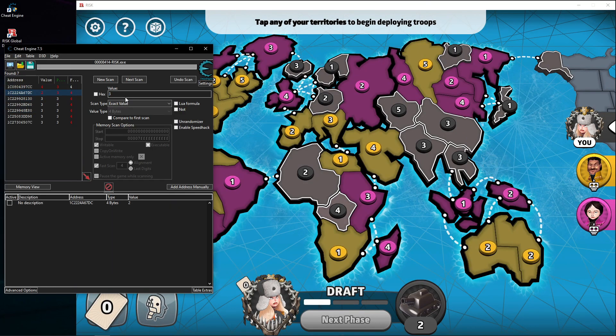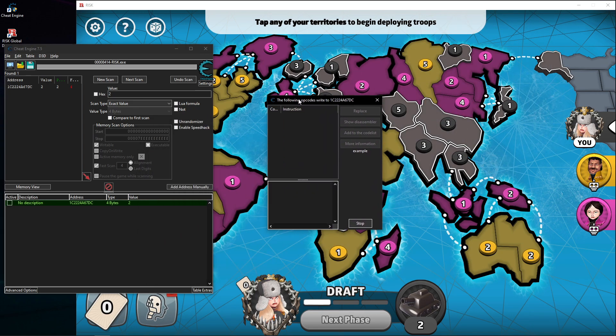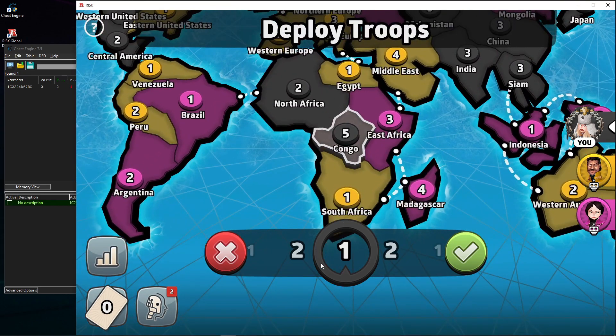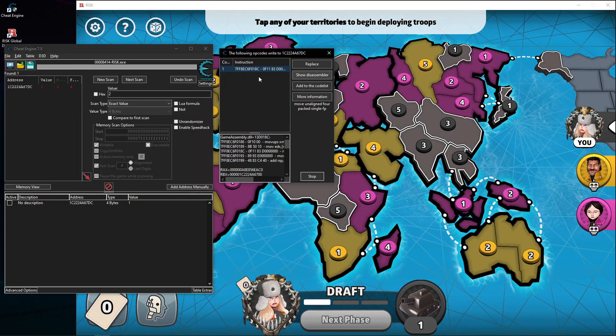We have the two addresses we need. Of course you can verify by checking the code. Don't change the value directly because it'll break things. Instead, right-click and select 'Find out what writes to this address.' I love this feature. Now I'm gonna find whatever changes this number. Let me add one troop and see — there's the changing instruction. That's the factor that changes this value.